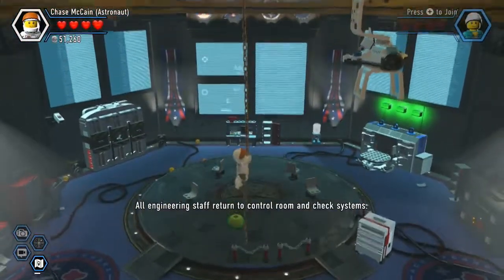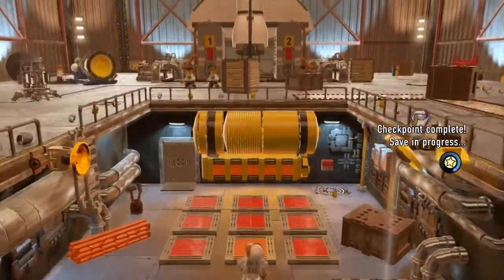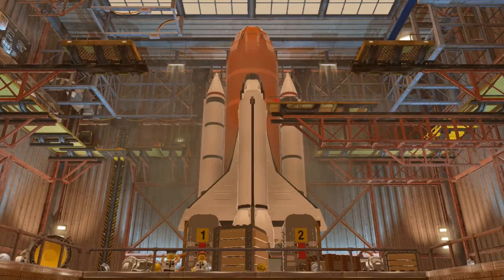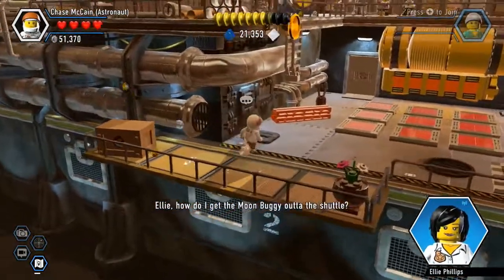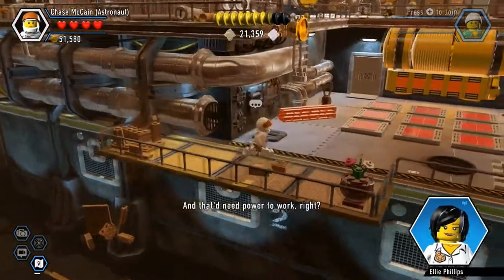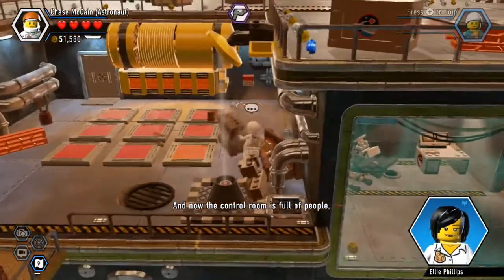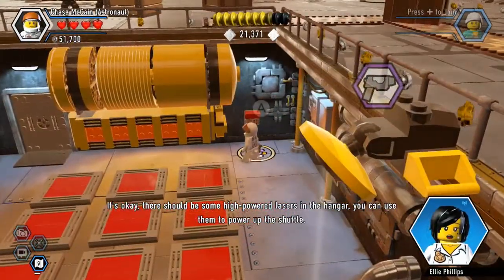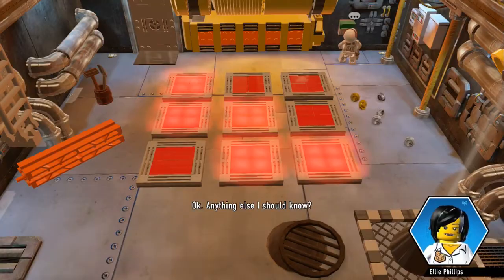Here we go — and here we are. The moon buggy is just right there. I just need to go and get it. I wonder if my driving license covers space rockets. This is going to be a problem. Ellie, how do I get the moon buggy out of the shuttle? There should be a button you can press to open its delivery bay, and that'd need power to work. I think I broke the power supply back there and now the control room is full of people. There should be some high-powered lasers in the hangar you can use to power up the shuttle. There is literally nothing you can't find with these online encyclopedias. The annual rainfall in Lego City? Thanks, Ellie.